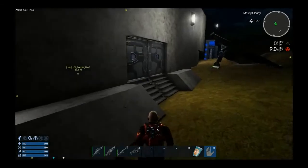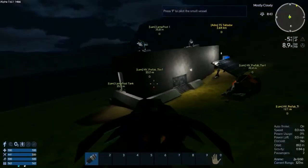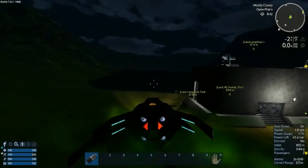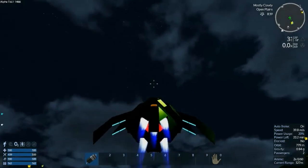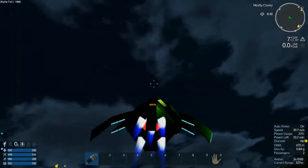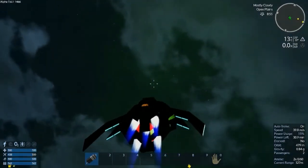We have 60 missiles — should be good. If we explode in space, you're gonna fall to the surface because that's how physics works. I guess we don't need a ventilator probably — that's what the O2 station does. Maybe we do need a ventilator, I don't know.